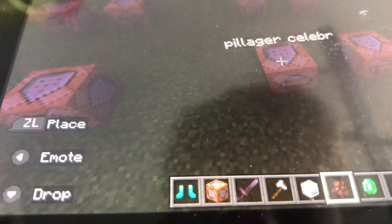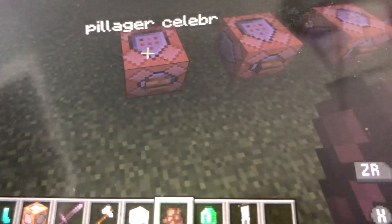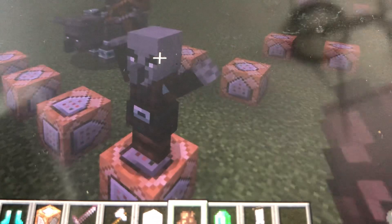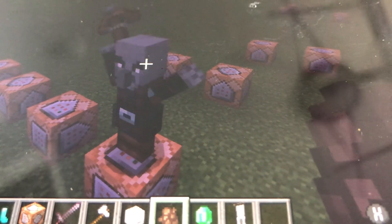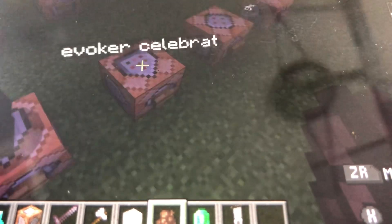Now let's go over to the pillager celebrating. If you press that button, you should see a pillager celebrating. After a while he will make noises, kind of like during a raid. There he goes — he will make celebrating noises.